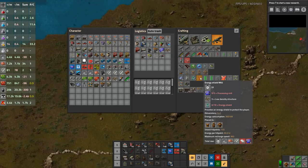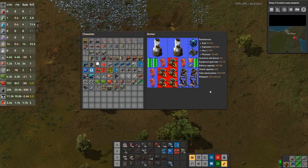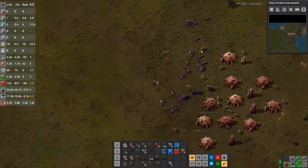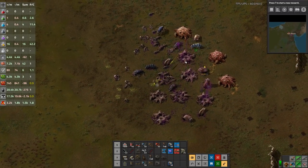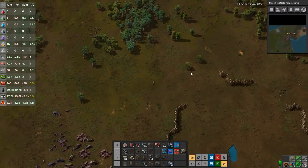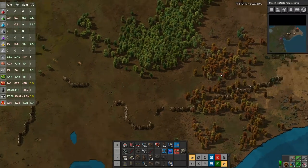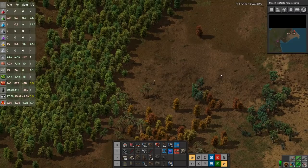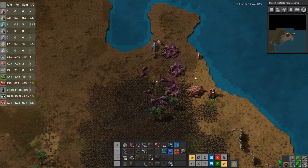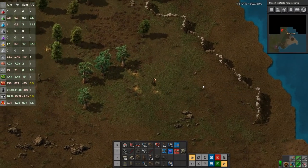Energy per hit point is 30 kilojoules and maximum recharge speed is 360, because the shields are all taking a little bit of damage each. With plenty of power in the batteries, I'm basically getting healed — the shields are being repaired as fast as I'm taking the damage. Obviously it doesn't always scale: when you start playing with behemoth biters and behemoth spitters and especially behemoth worms, that's slightly different. They start dealing out so much damage that they'll obliterate four shields in half a second without even trying.